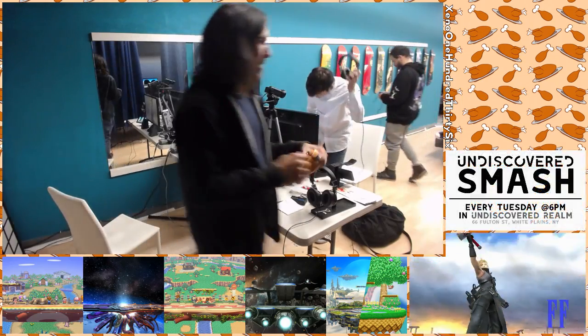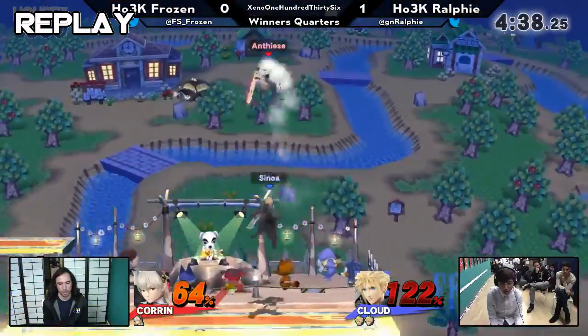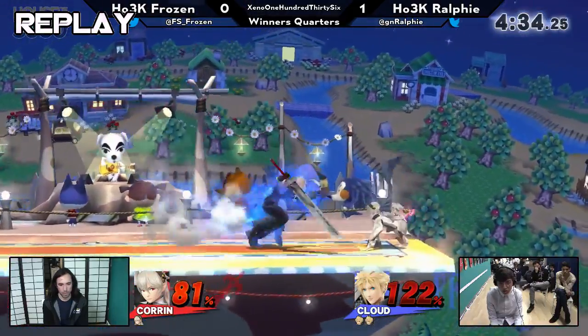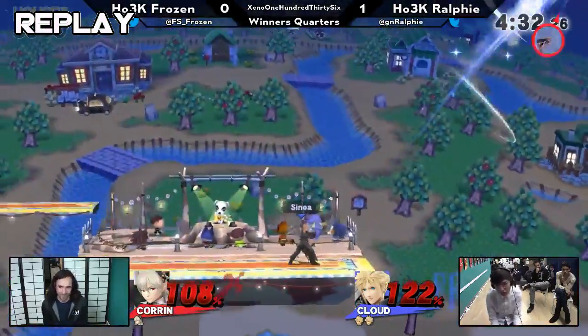Ralphie moving on to Winter Semis, thanks to the blue boy with the sword there. He just got some crouching instead of shielding — PM instincts, maybe. Try to crouch cancel that. Thank you guys for tuning in tonight for Xeno Thanksgiving Elite.